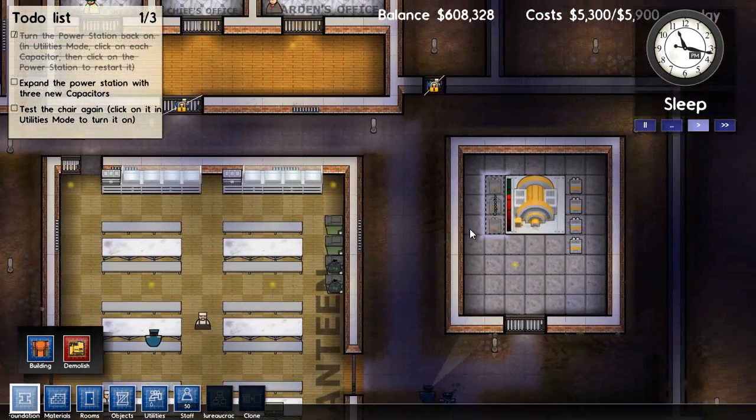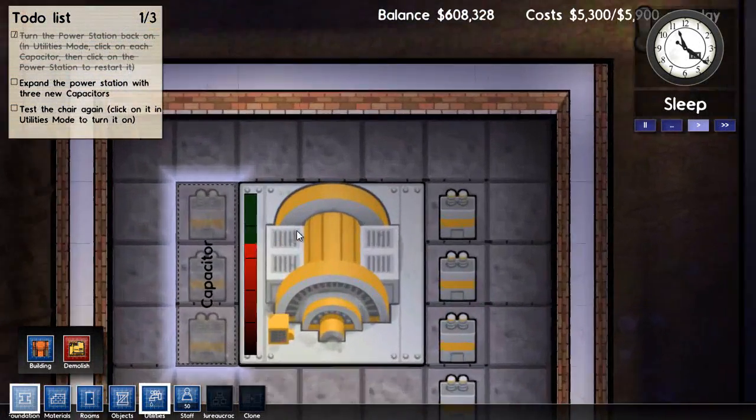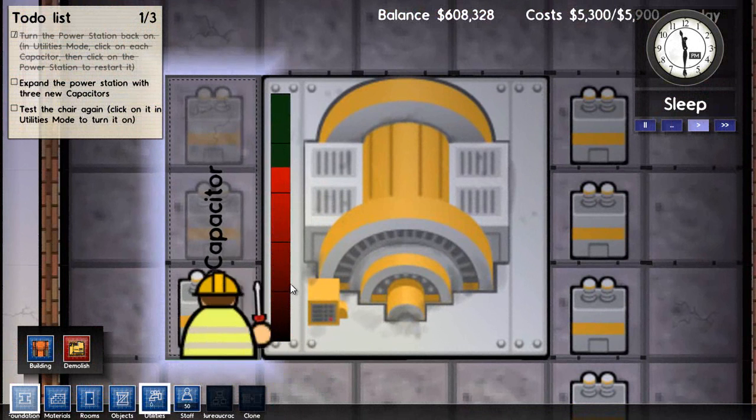Once they get those built we'll go test the chair. You can see the power draw right on the side there — it's already in the red. The whole thing is always red, I believe. The electric chair would probably just spike it all the way through the roof. We're lucky the thing didn't blow and catch the building on fire.